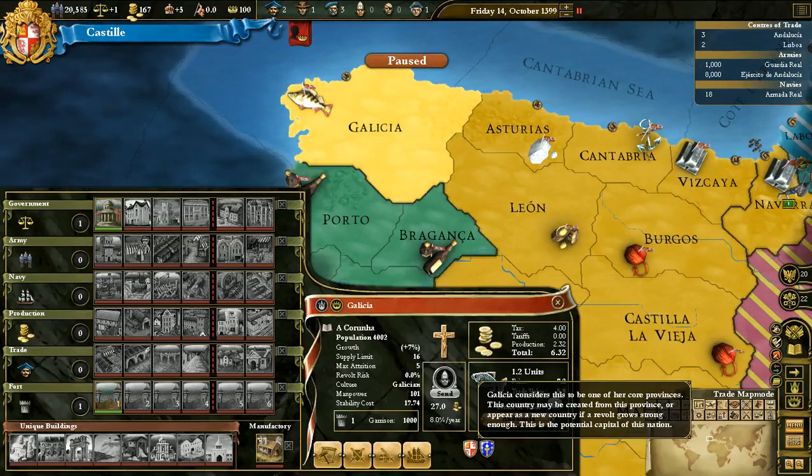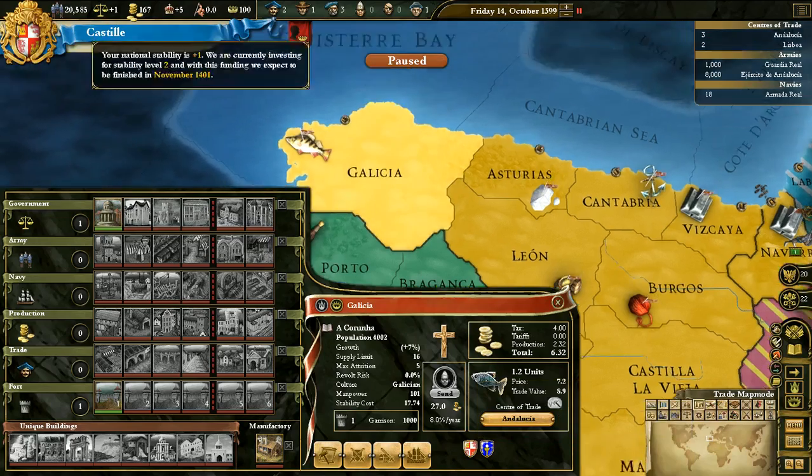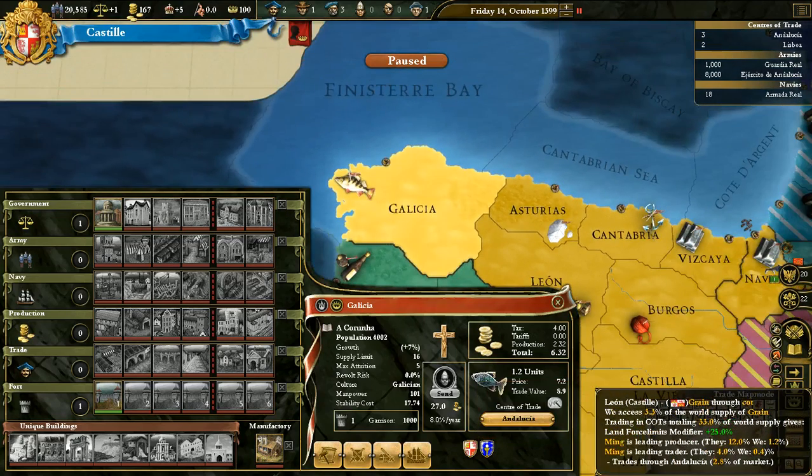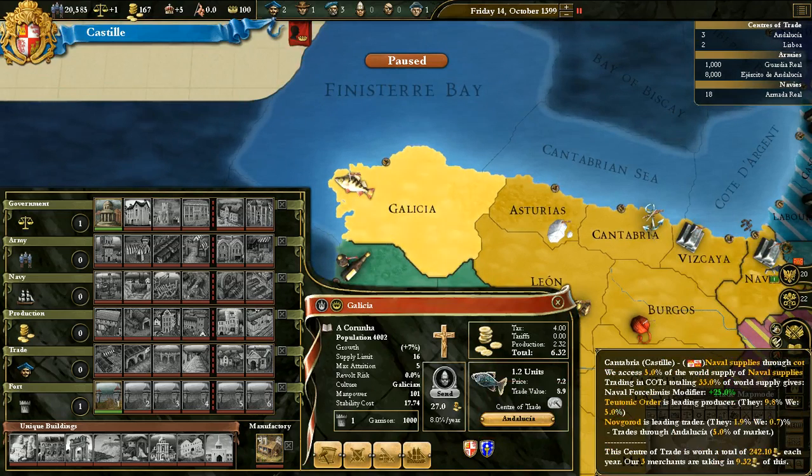However, places like Galicia will never lose their core, because this is really an integral part — this is like the capital of their province. Galicia considers this to be one of her core provinces, this country may be created, this is a potential capital of this nation, and I cannot remove it — this will never go away even after 50 years. And regarding supply and demand — I'm going to talk about that once we get to the ledger; there's actually an entire page dedicated to supply and demand.